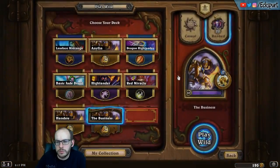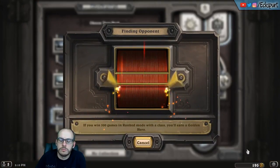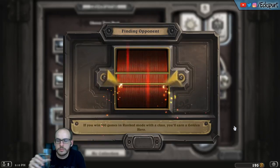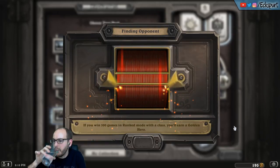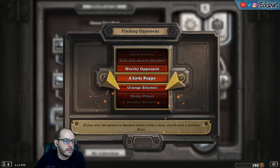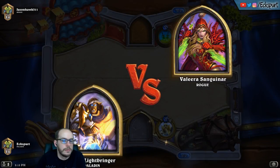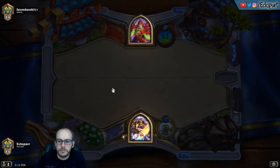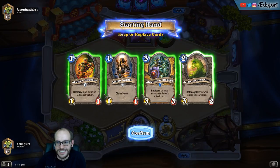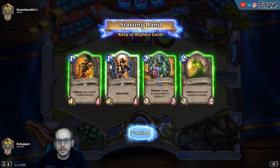I just need a couple of wins and we'll hit 200 gold, at which point I'll probably crack open some Mean Streets packs and also have a Classic pack from the Tavern Brawl. I feel like this Acidic Swamp Ooze is going to pay dividends. I'm going to keep the Argent Squire.